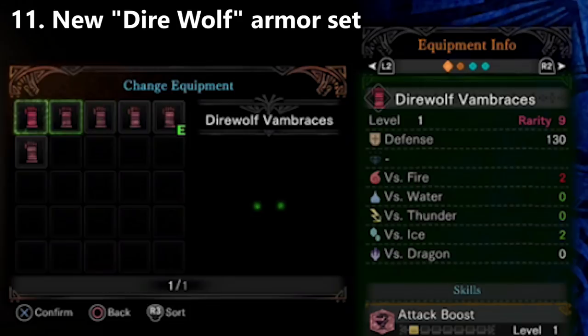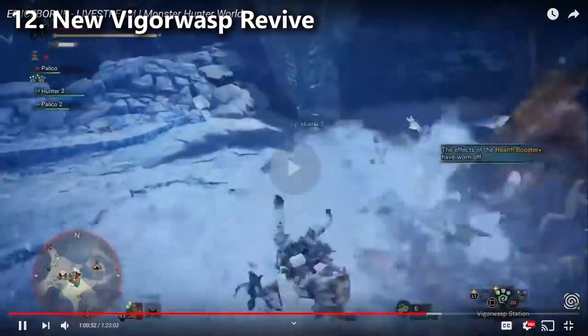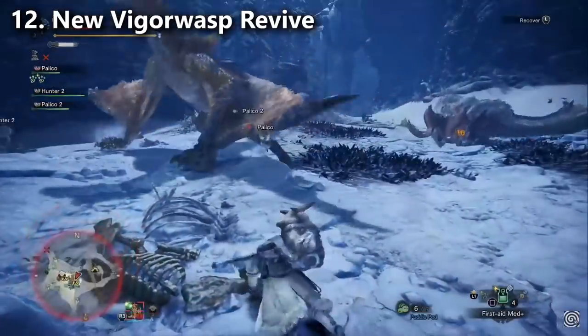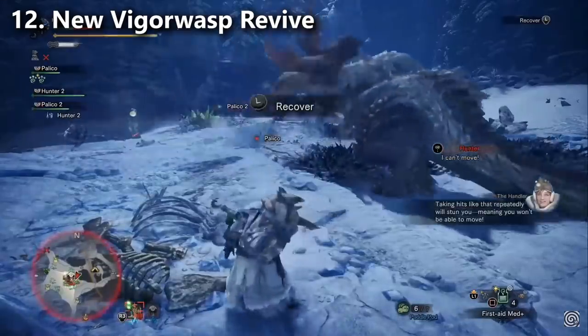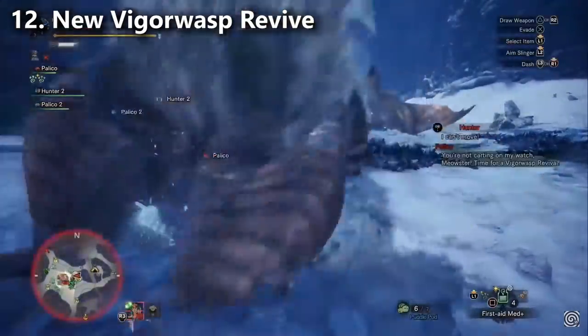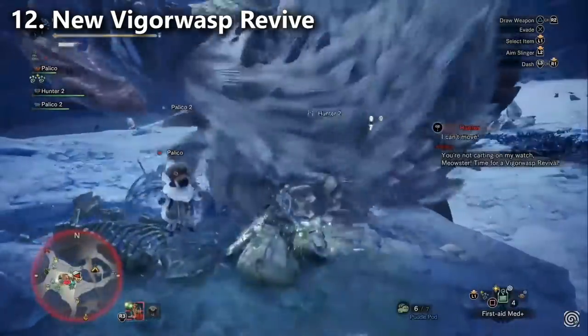We don't know that for sure though. Change number twelve: we got to see the Palicos using the new revive Vigorwasp spray, which is a pretty significant buff to hunters. Hopefully the game's difficulty is scaled up properly to compensate for all the extra lives we'll have. Like, where you normally would have died, you get to live — that's a pretty large buff. It's basically like having a free cart.